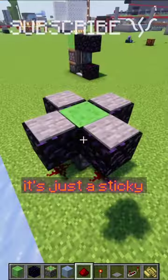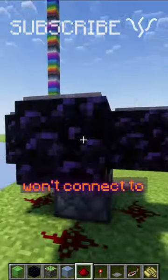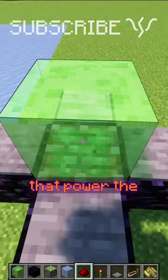I normally use them for players. It's just a sticky piston with a slime block surrounded by blocks that the slime block won't connect to, and some pressure plates that power the piston.